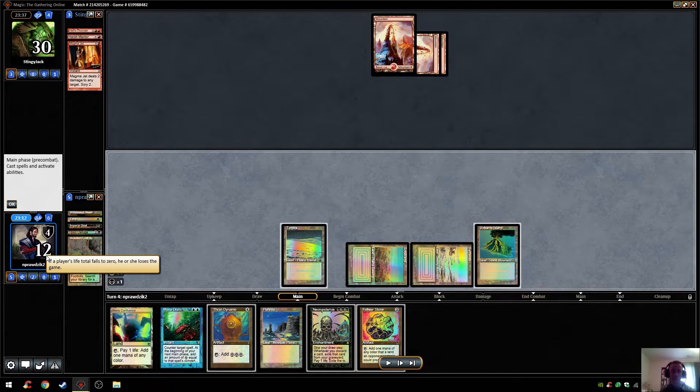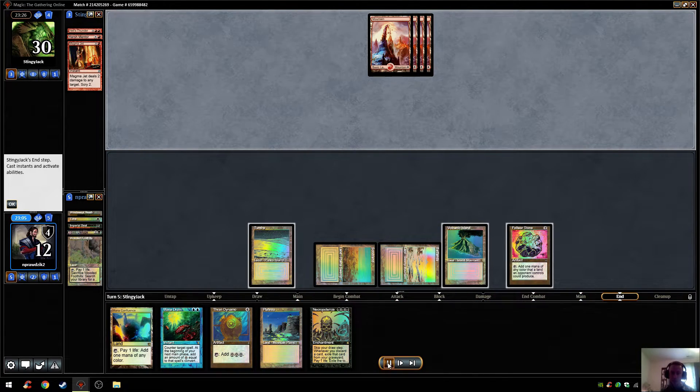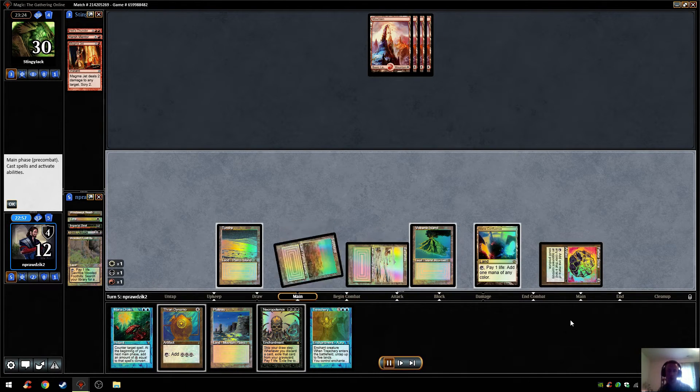Fortunately, my opponent does not punish. They tap out for a Magma Jet main phase, and that's the part where I feel like I'm turning the corner. I'm already down to 12 life, which is just scary. But here I get to play Felwar Stone and pass with Mana Drain up. The reason I don't run out the commander there is that I could still easily lose - I can easily take 12 damage against a red deck. They could Fire Blast, Fork it, and Price of Progress. Or get Sulfuric Vortex down and just make the game an inevitable loss if I don't find proper removal very quickly.